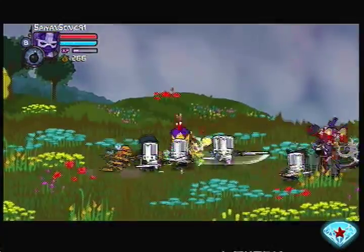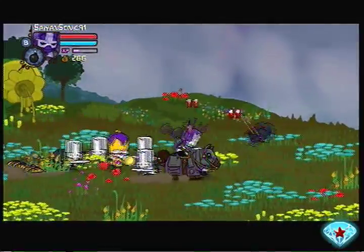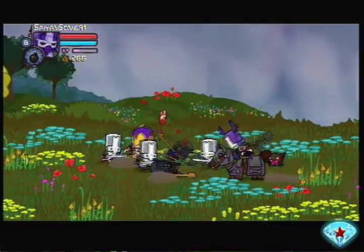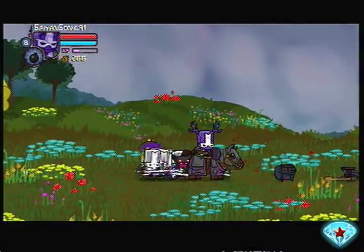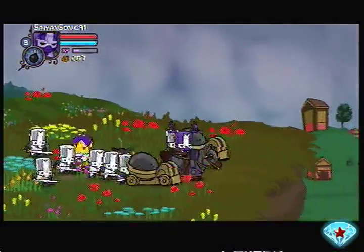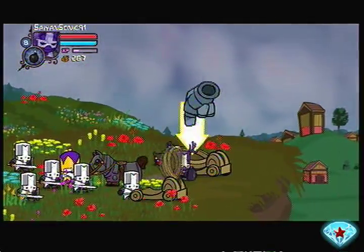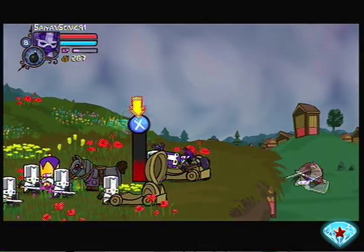Here we'll have the beekeepers — pretty easy to take care of, just like all the other enemies. I believe if you beat an enemy hard enough or many enough, you'll get their weapon. His weapon is among the most pain in the ass to obtain — it's just like a wooden bat or something. Not really all that useful, but if you're a collector, you probably want it.